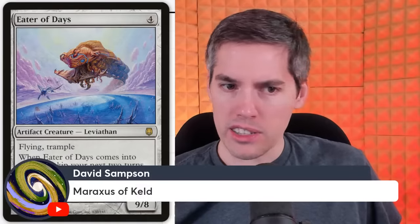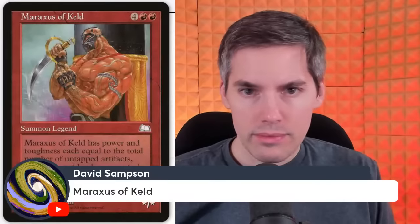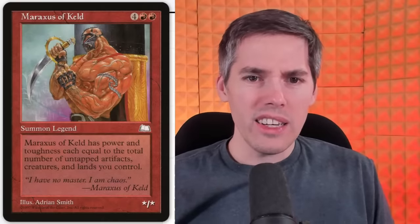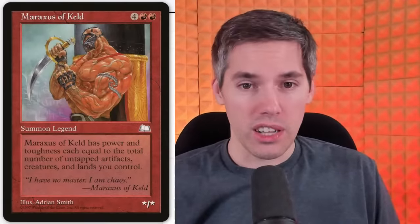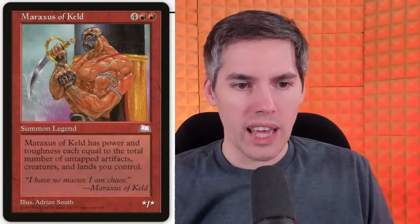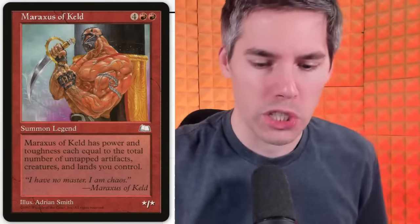Maraxus of Keld — a 6-mana star/star legend. It looks like a professional wrestler. Maraxus has power and toughness each equal to the total number of untapped artifacts, creatures, and lands you control — so if you attack with your creatures, it gets smaller. It gets more powerful when it has an audience. This is definitely a professional wrestler.